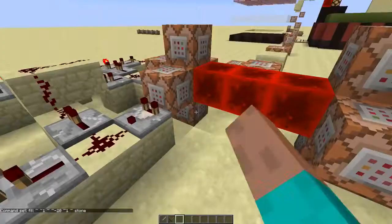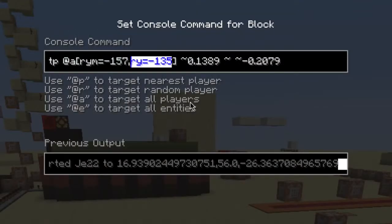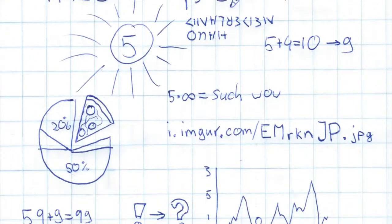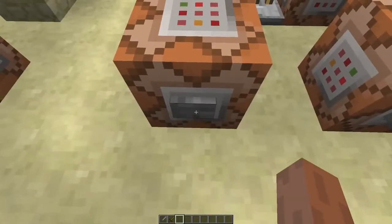The movement is just a giant clock with a bunch of command blocks. Each command block tests for a different player rotation, and using some highly advanced math I calculated the relative coordinates in which the player should be teleported. Now we'll make a new score called 'speed'.